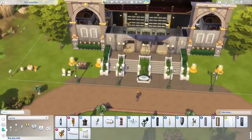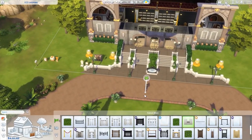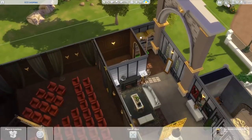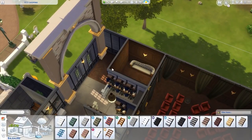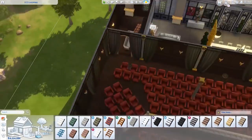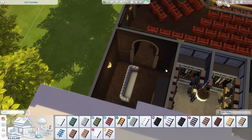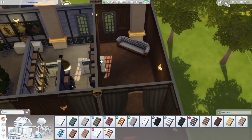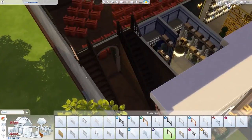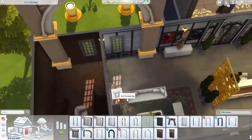Lots of lighting — I chose these lights from Get Famous as well. We talked about this in the SimTalks podcast, which you should definitely go check out here on the channel. We talked about that the items that came with this pack are very specific — for a very specific type of player and a very specific build. I wanted to use a lot of these items in this type of build because I thought they fit really well with the overall scheme of an old school theater.